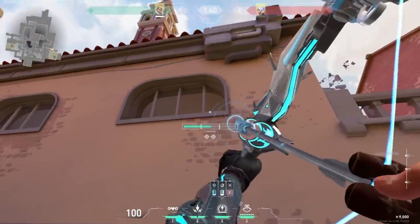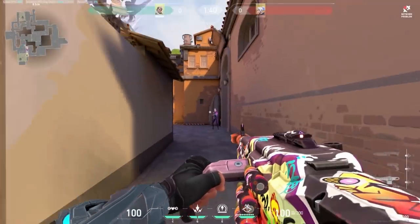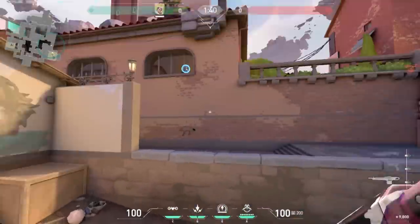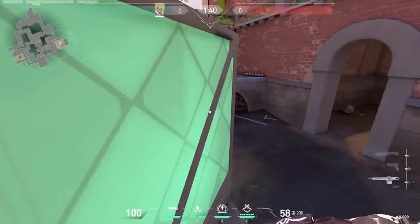Moving on to Ascent, if you're one of those players that like spamming the B main wall with an Ares or Odin, you're exposing yourself to the open during potential rushes. Instead, I suggest repositioning yourself on top of these boxes if you're going to spam the wall. This way, you have more cover, time, and space to prepare for a rush, all the while still having the ability to wallbang your enemies.